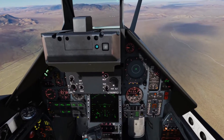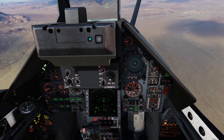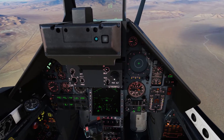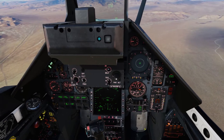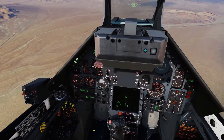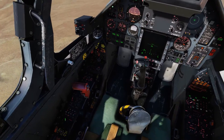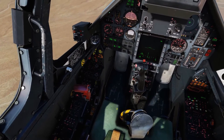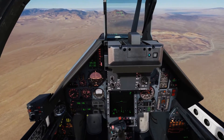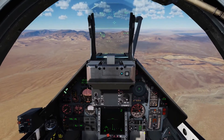First, we'll flip our master arm on. We'll set our bomb impact to instant and our bomb fusing to instant. Give it a couple feet of interval. We've got six bombs on board so we'll release all six at once. We'll select our BL1s, which are slick Mark 82s. We'll put our radar into operate mode, hit our radar altimeter as a second input to our mission computer, and turn on our radar altimeter.